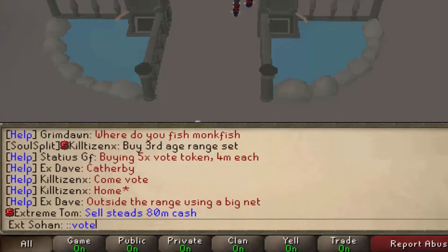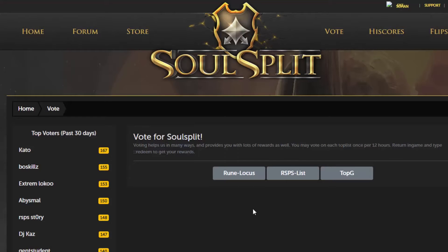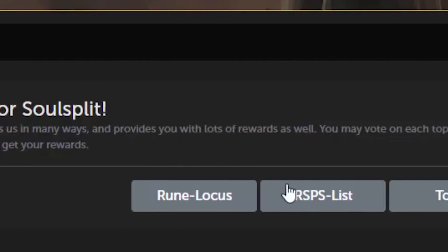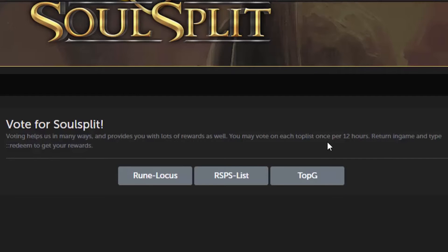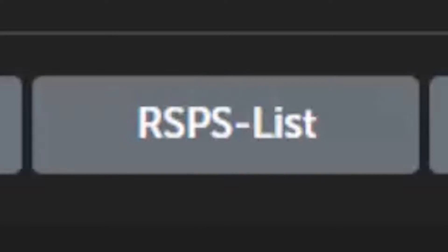The first thing you want to do when you start out is type '::vote'. That'll take you to the voting page. Voting helps out SoulSplit in loads of ways and gives you loads of rewards, which I'll explain in a bit. You can only vote once every 12 hours per account, so basically just click on all three sites and vote.